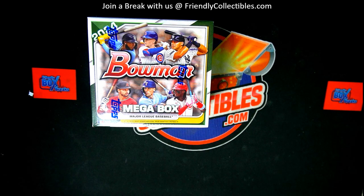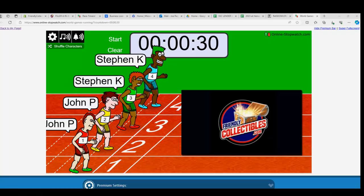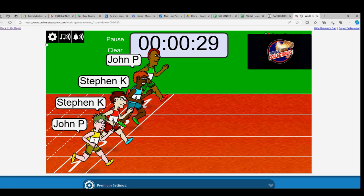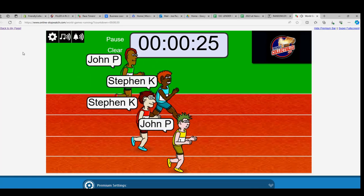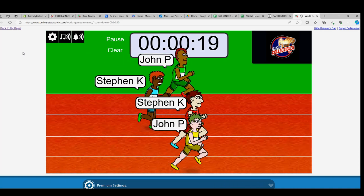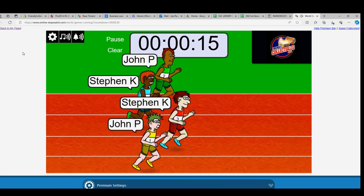Here we go guys, it's time — we're gonna do Bowman Mega. First thing we're gonna do is the filler race. Winner of this race is gonna get three spots in the break. We're gonna shuffle one, two, three, four, five, six, and seven times and off to the race. Steven K has two racers, John P has two — winner's gonna get three spots in the break, so big money up for grabs here.